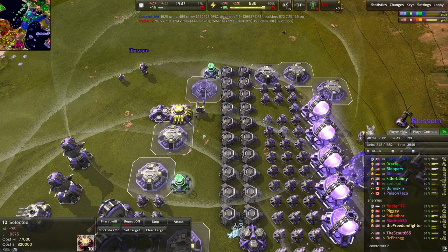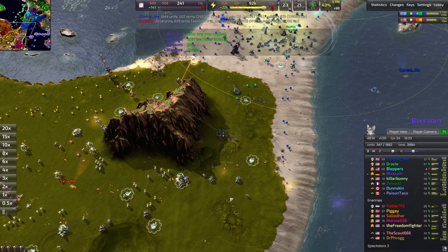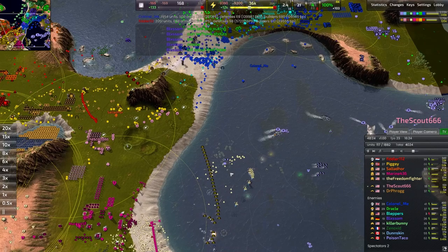Quite a few Cortex nukes here for Blossom, who is not interested in staying in this game — Blossom wants to get out of this match ASAP. A bunch of Mammoths here to hold the front line — Mammoth's very good against that spam, doing quite a lot of damage. They have the same range as a Hound, which is 650 — super far out — so they can melt down T1 units with very relative ease.